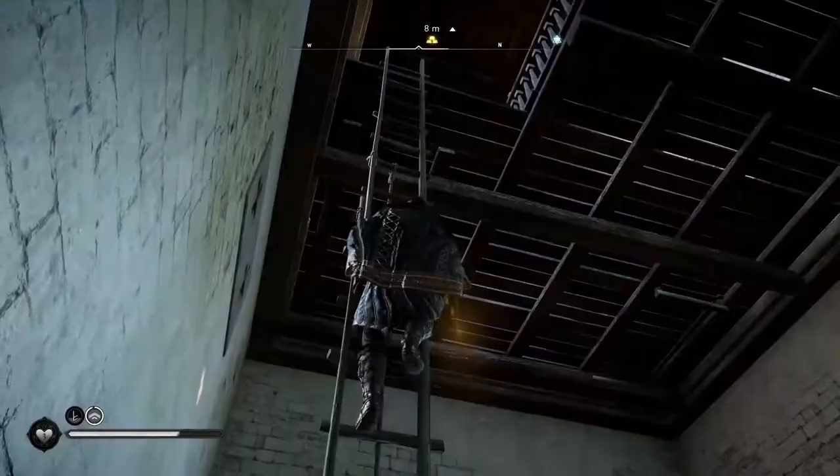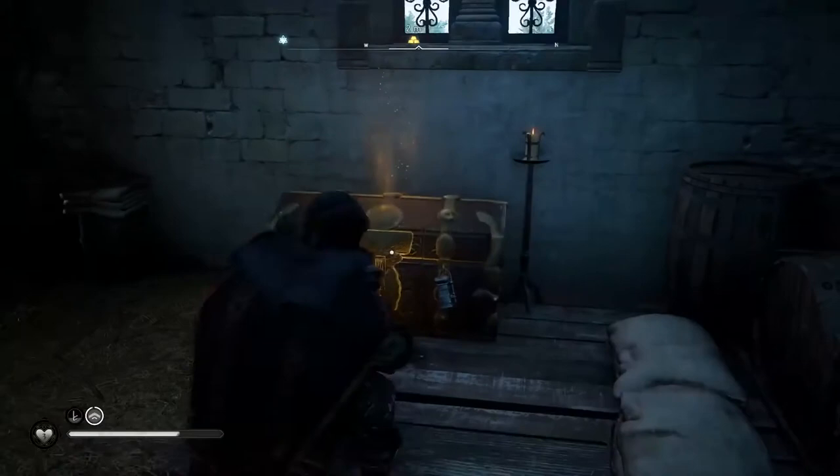Now that you have both keys, it's time to get back to the wealth chest and open it. Inside, you can find a nickel ingot.